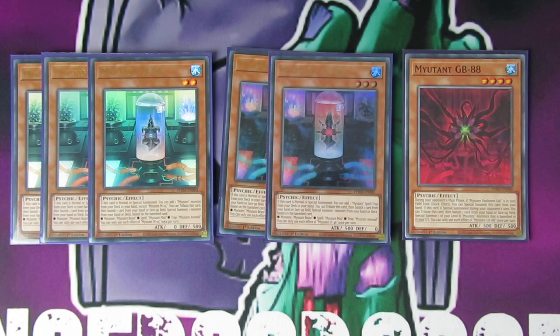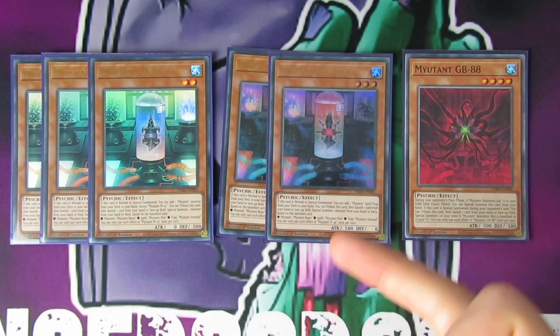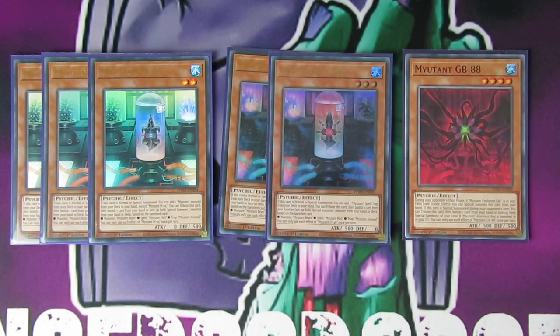GB88's effect is: during your opponent's main phase, if Mutant Lab Evolution Lab is in your field zone, quick effect — you can special summon this card from your hand. If this card is special summoned during your opponent's turn, you can tribute this card then banish one card from your hand or face-up field, and special summon one of your level 8 mutant monsters that is banished or in your graveyard. You're only really going to get that effect off if you have Evolution Lab on the field.